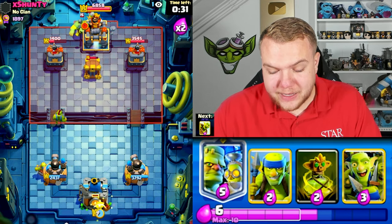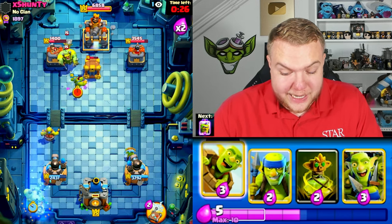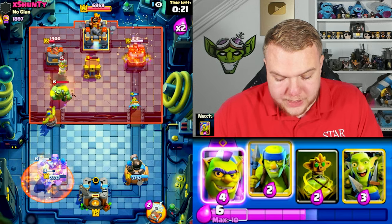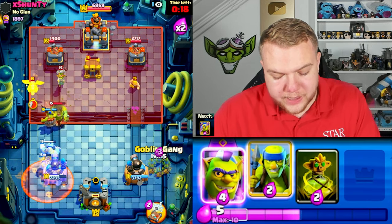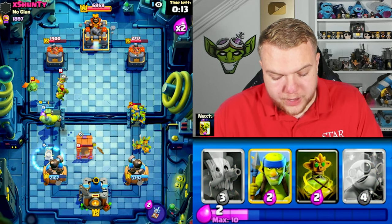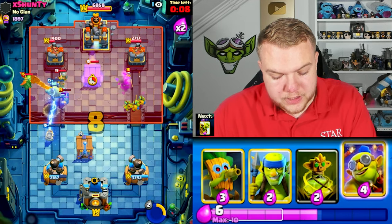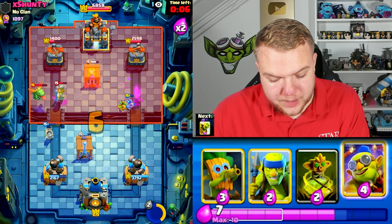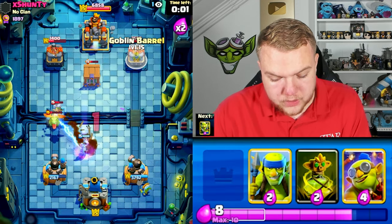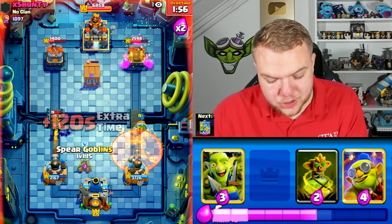But he has poison, barbarian barrel, and a lot of anti-spam cards, and this deck is basically only goblin cards. Going goblin stein, he goes with a poison. Going goblin barrel towards the right side, cycling goblin gang, then goblin cage to pull the goblinstein monster. Popping the ability to damage the troops close to our goblinstein. He does pop his own ability too — what a strange match so far.